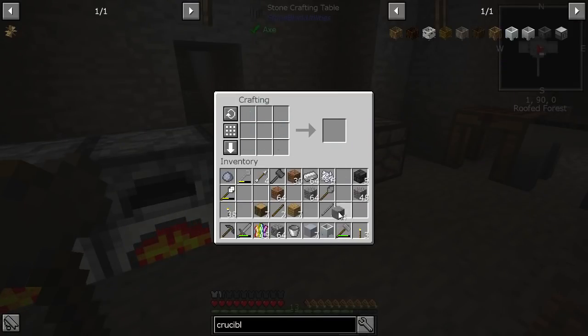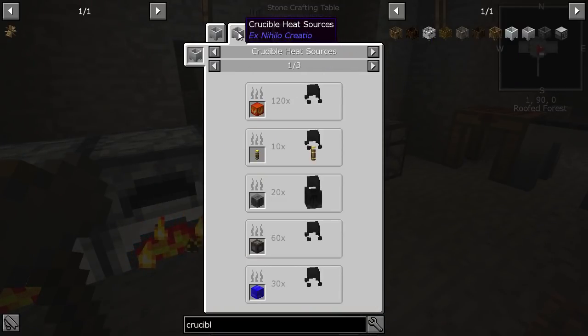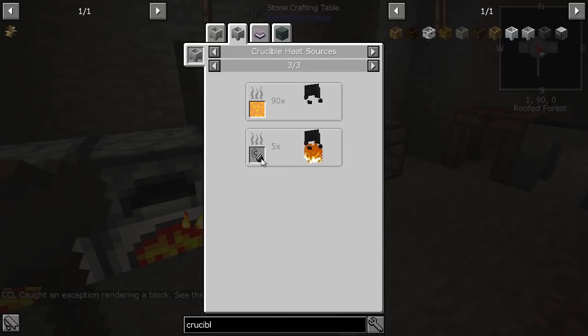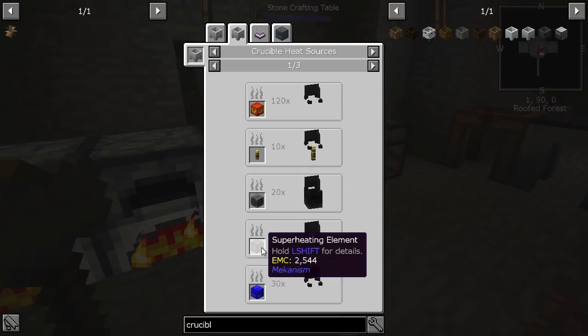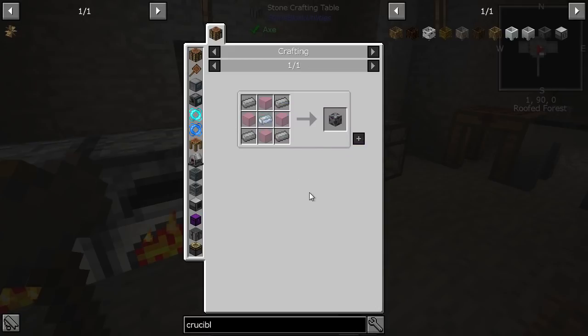Now to heat this, we've got crucible heat sources here, which is excellent. It looks like one of the best early game things — we need some netherrack. Lava is three times, and then the best by far is awakened draconium and the superheating element from Mekanism, which is 60 times.